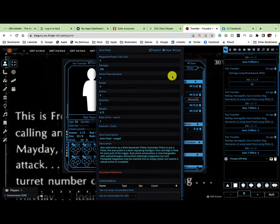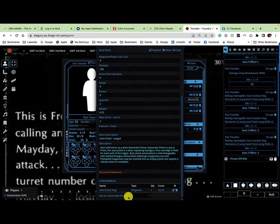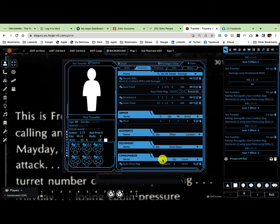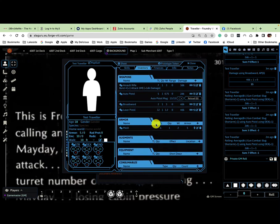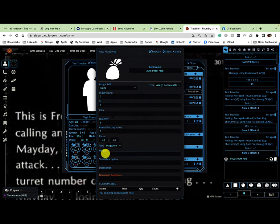That's not quite the end of the story. After closing, you need to go back to edit and under 'Use as consumable for rolls' at the bottom, select the auto pistol mag. Now I'm using that magazine — 13 rounds — and it's also added to consumables at the bottom. I'll equip it and give the magazine a weight of 0.25, since 13 rounds of ammo will weigh something.